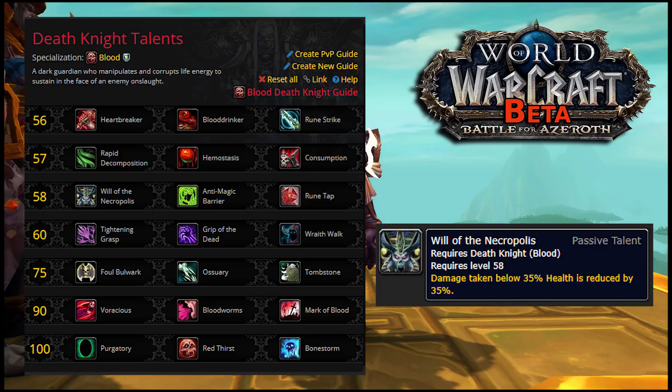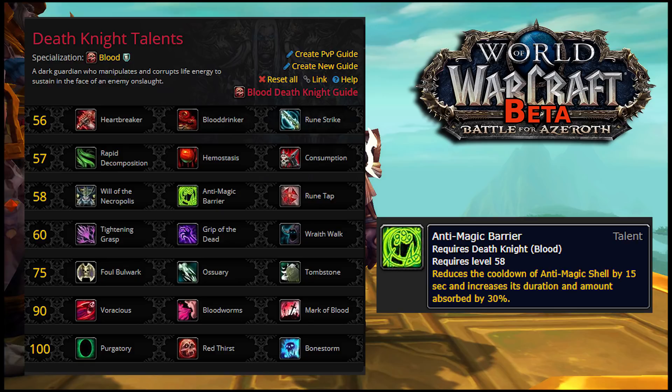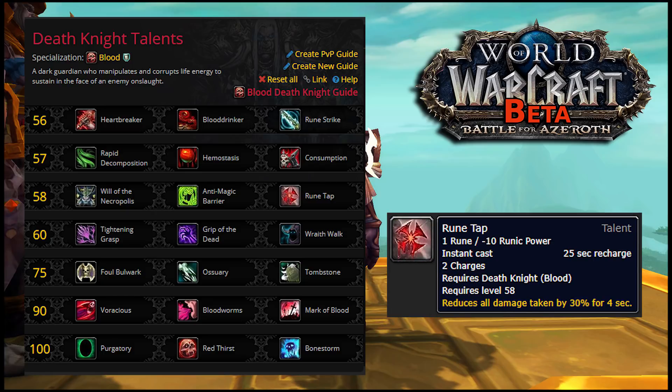In the next tier, Will of the Necropolis was moved, but it still sucks. Anti-Magic Barrier was completely redesigned despite keeping the same name and icon — it now just makes Anti-Magic Shell more powerful and available more often. Neither of those first two talents is really going to hold a candle to Rune Tap, which now reduces damage taken by 30% for 4 seconds, changed from 40% for 3 seconds in Legion — a bit less powerful but easier to use.